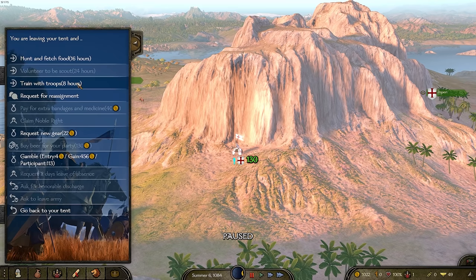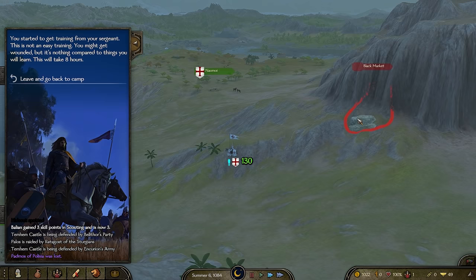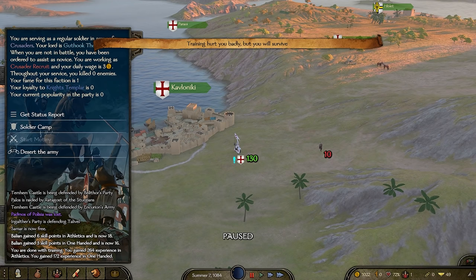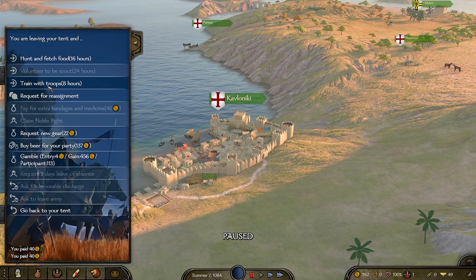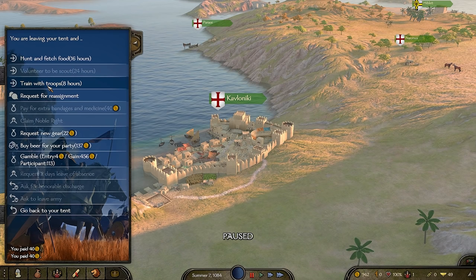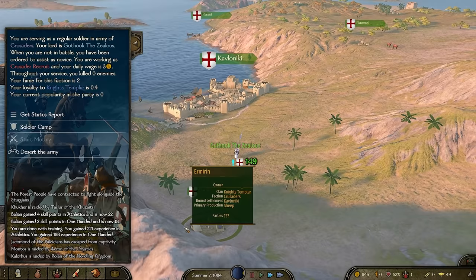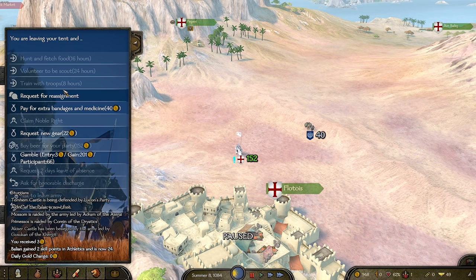There are a few options in camp. I can train with troops, which will get me a little wounded but give bonuses in athleticism and one-handed. There's also a black market where you can buy and trade soldiers, which is quite cool. You can also spend money to buy bandages and keep training — it's a nice way of leveling up, though it does plateau out quickly. You can also get reassignments; for example, becoming a watchman would give scouting, tactics, and bow skill instead of one-handed, two-handed, and athleticism.